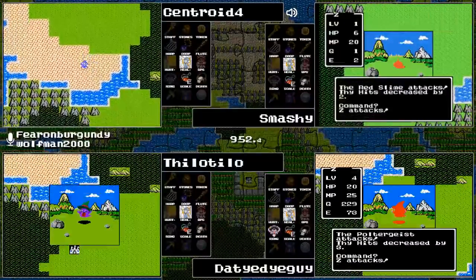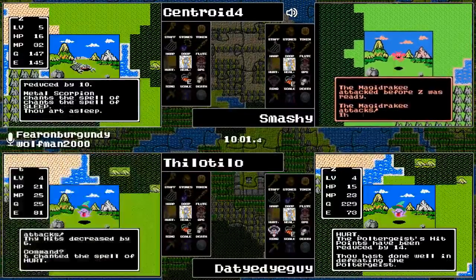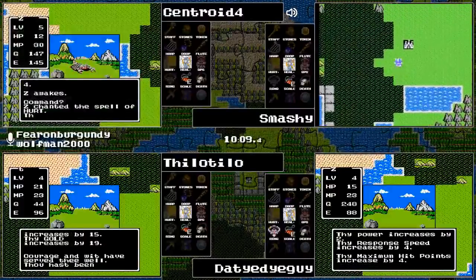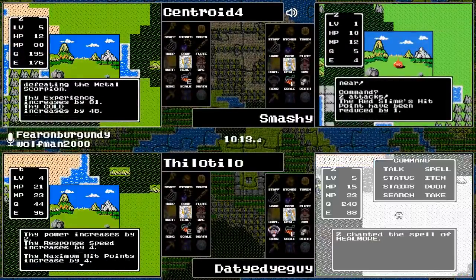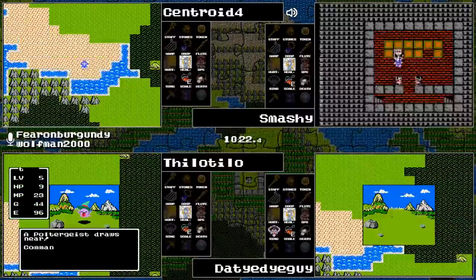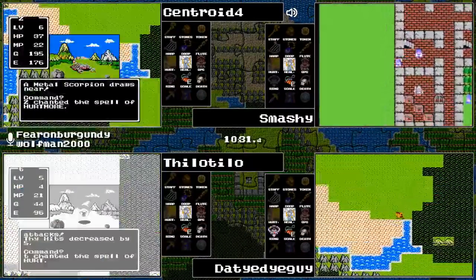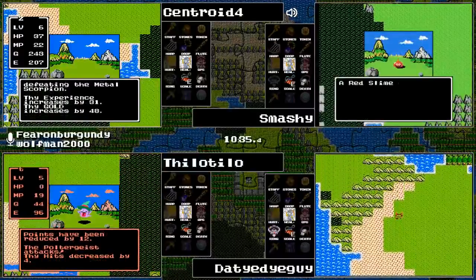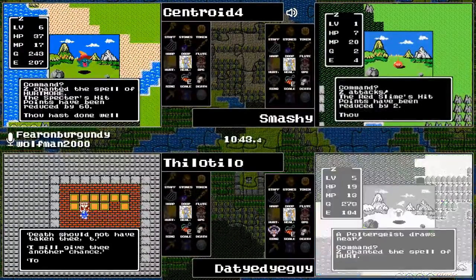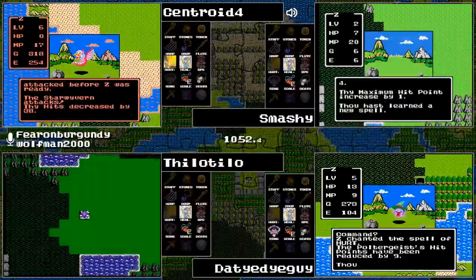Smashy is still struggling against the Red Slimes in zone one. Finally takes one out but needs to take out one more. This Magic Drake is not going to make things easy. None of our runners have a weapon yet. New spells at level six — they went by too quickly on Centroid's side. Chat, do you know what one of them is? Hurt More — I can see that much. That's going to really open things up at level six.